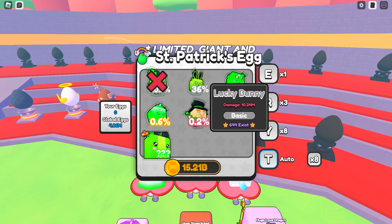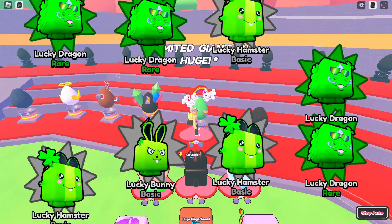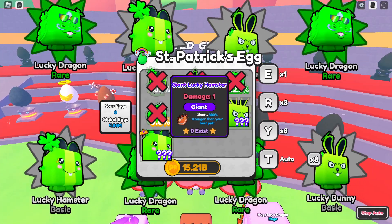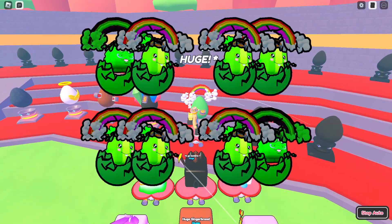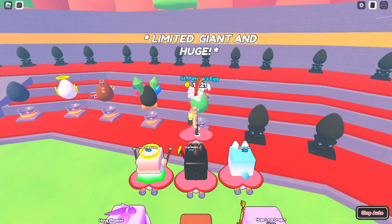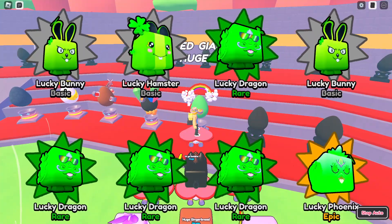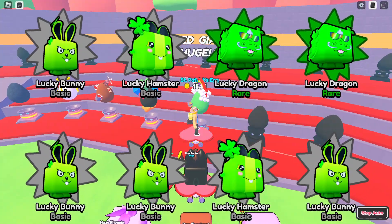And zero exist, guys — you can still get the first one! Let's open up a few eggs and see if we can hatch something nice. Do I have a luck boost? I don't have any luck — my luck pets are so weak, so I'm not going to throw them on yet. I didn't see anything else in the shop, so it looks like this is really it.